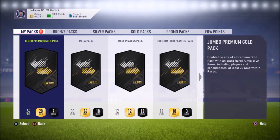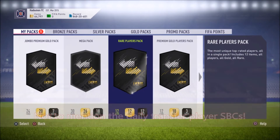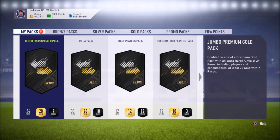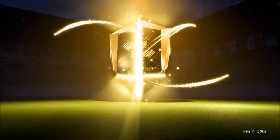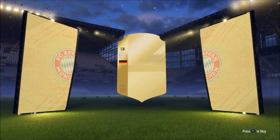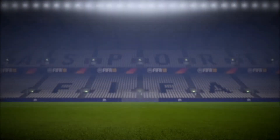We got a jumbo premium gold pack, mega pack, rare players pack, and premium gold players pack — some good stuff in here. Starting with the jumbo premium gold pack — can we at least get a flare? We got a flare off the bat! First pack of the day: Germany center back Sule.